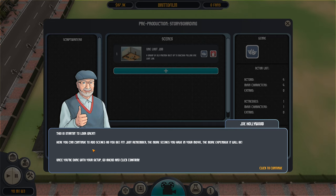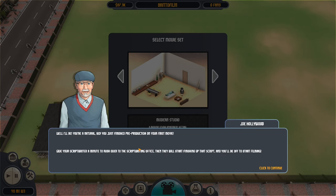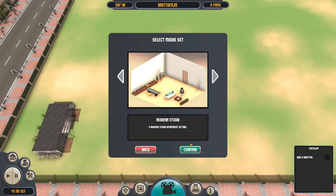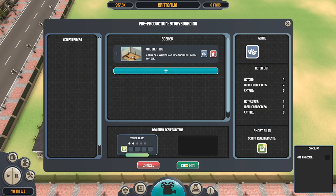'This is starting to look great. Here you can continue to add scenes as you see fit. Just remember the more scenes you have in your movie, the more expensive it will be. Once you're done with your setup, go ahead and click continue.' So how does it tell us how expensive it's going to be? Actor list — four actors, four main characters. I haven't finished yet. I'll hire a director if the script writer goes to work. Confirm.